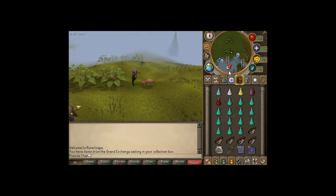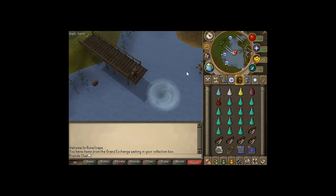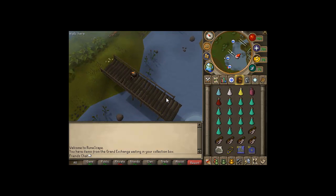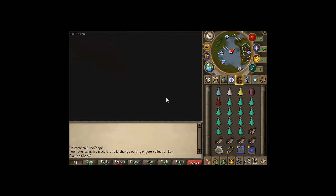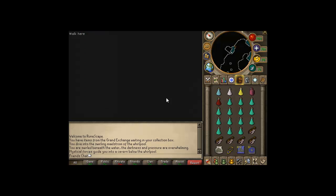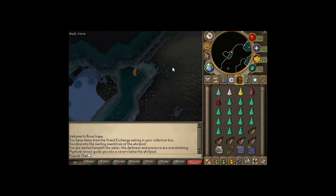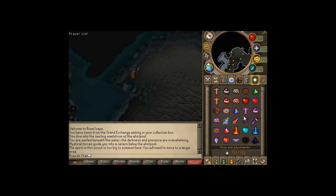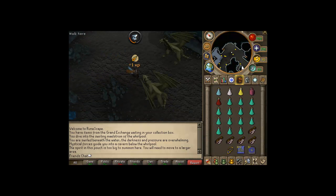You can also use a Unicorn if you're a higher summoning level. Once you jump in, you'll end up on the top floor. On the floor below, there are some Green Baby Dragons — protect Magic and hope you don't get hurt. Go down, then summon your Bunyip and activate Protect Magic.